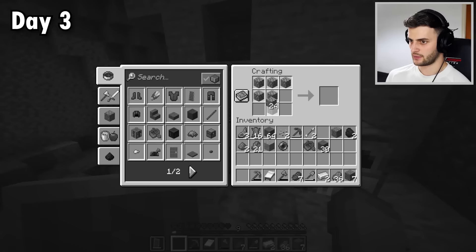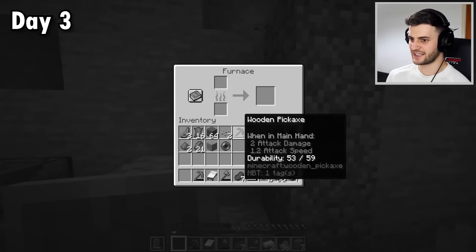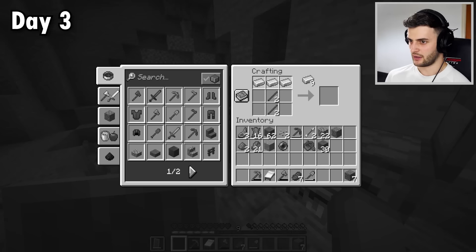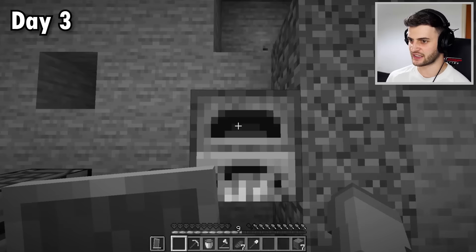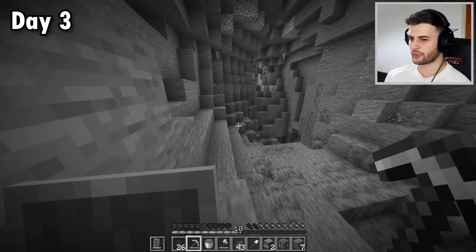A little bit more iron here. Might as well make another furnace whilst I'm here because I am nearly out of steak, but we've got loads of raw beef. I'm making the iron tools. That is all the steak cooked, as well as the iron smelted. And look at it down here — it looks insane. There is iron on the way, although there are also mobs on the way. I should be careful. Now that I've got all these tools, I'd rather just save them and use diamonds for armor.